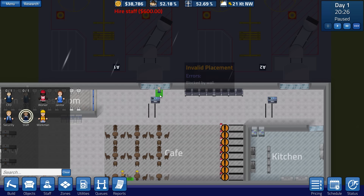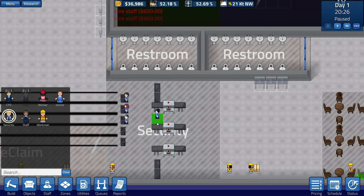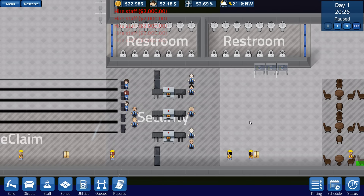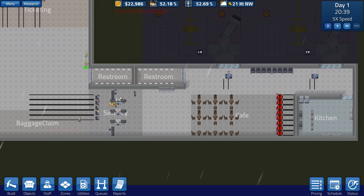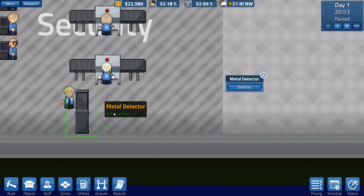Alright, let's get a couple of staff. Security — so we need one, two, three, four, five. Yeah, five. Oh my God, I messed up with that too. We're deleting the metal detector and we're going to change it. There's no indication that it's... oh man, I messed up more ways than one.